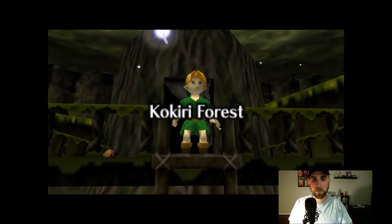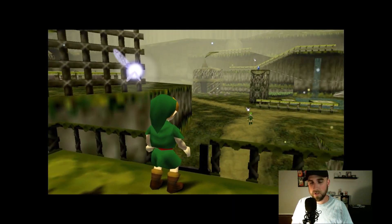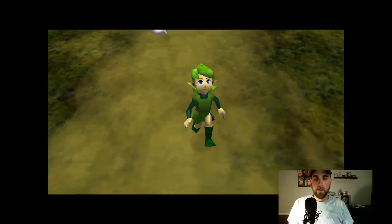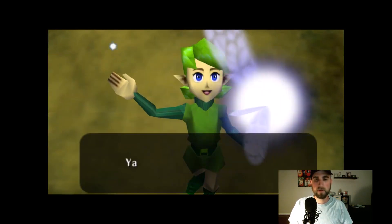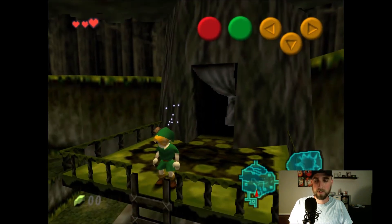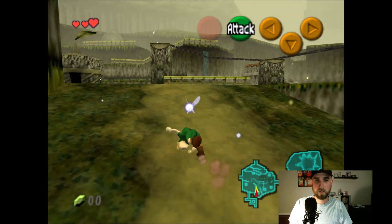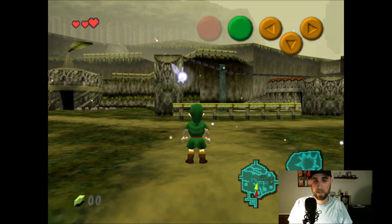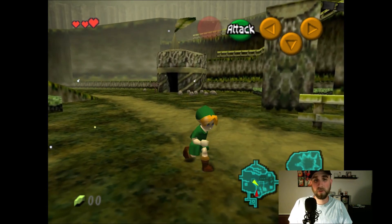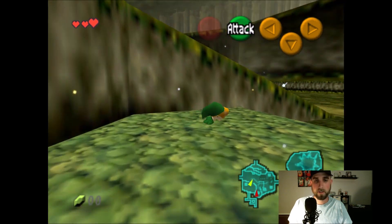And here we go, we're in control of Link. If you saw the intro, something's going on in Hyrule — some great evil's awoken. And there's our friend Saria. I have to acclimate myself with these controls. I'm running on a GameCube emulator. I don't really know how to do video capture for a system and I don't have a GameCube anymore. The first two things we're going to need are a sword and shield, but we're also going to need to collect some rupees.